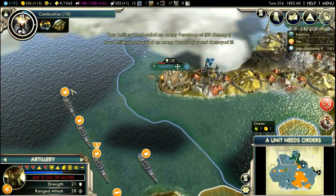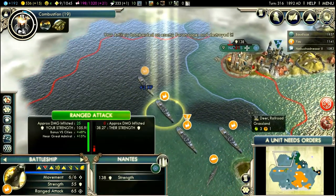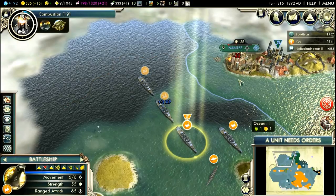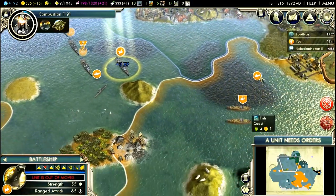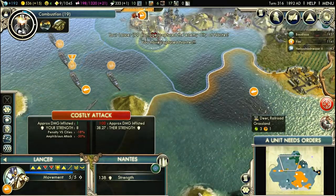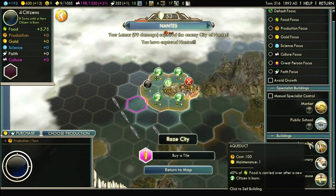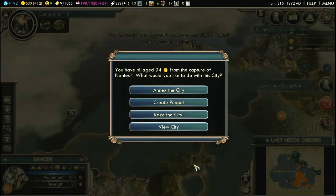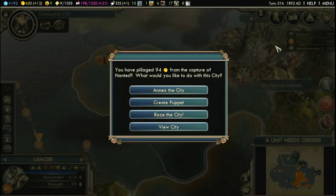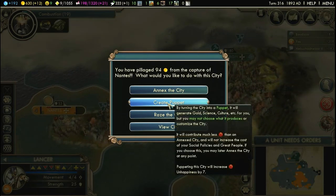What you gonna do about that? What you gonna do about my battleships? Nothing. Absolutely nothing. Let's view the city — public school and a library. I'm gonna keep it as well.